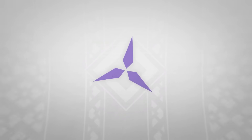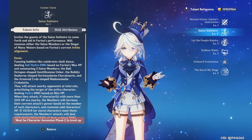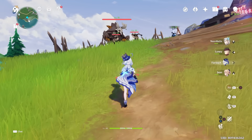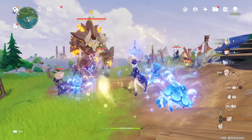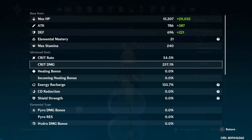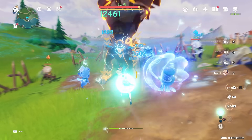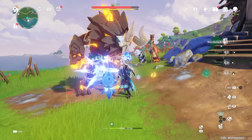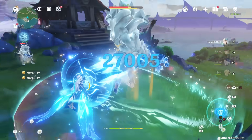It did take me a while to farm for my Furina because her materials are within the new Fontaine expansion, and it also took a while for my artifacts. But I did manage to get some decent stats — currently sitting at around 55% crit rate, 257% crit damage, and 133% energy recharge, which is pretty good. This amount is generally enough if you're running a double hydro team, though a little on the lower side for solo Furina.